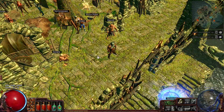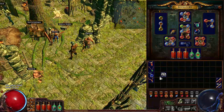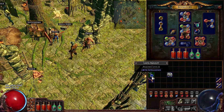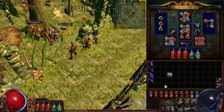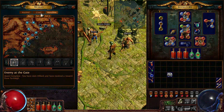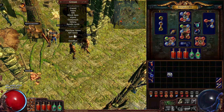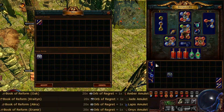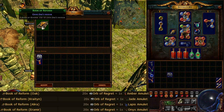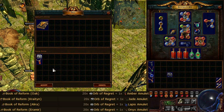Now, let's say you by accident chose the wrong bandit quest reward. To be able to change it, you will have to trade the vendor a whopping 20 Orbs of Regret plus a specific amulet depending on which bandit reward you want for that specific difficulty. So that basically means if you want the 40 plus life that Oak awards you on Normal, you have to make the trade in Normal difficulty as well, otherwise you would receive the bonus from one of the other difficulties. Let me show you how this works. To get Oak's quest reward, you have to trade 20 Orbs of Regret and one Amber Amulet. This will give us a Book of Reform that will grant us Oak's bonus reward for that specific difficulty.